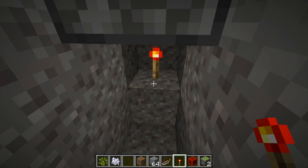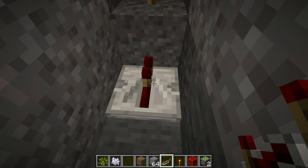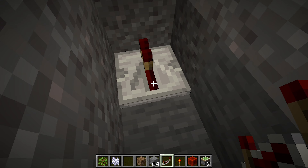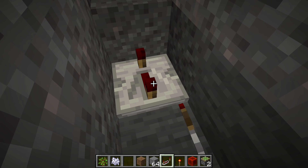Now what we're going to do is put our redstone repeater right here. You can set it to however many ticks of delay you want, but the more ticks of delay you have, the longer your torch will be placed here. I'll show you each setting.